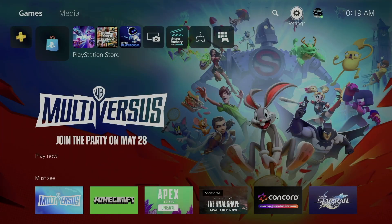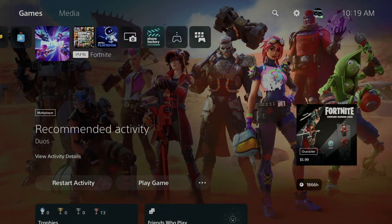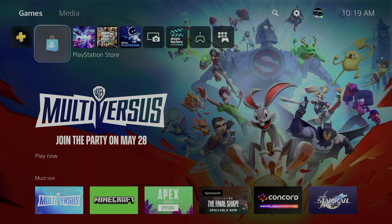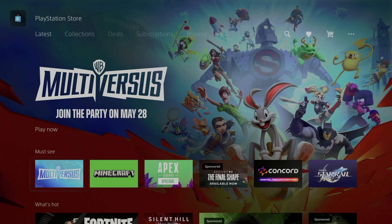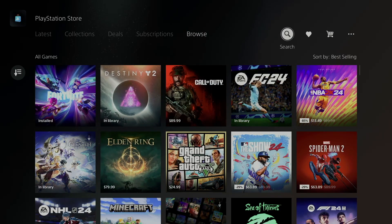Hey guys, in today's video I'm taking a look at some free games for your PlayStation. First of all, go into your PlayStation Store — that's down here below. Scroll down, then go to the side and you're going to see Subscriptions, then Browse.